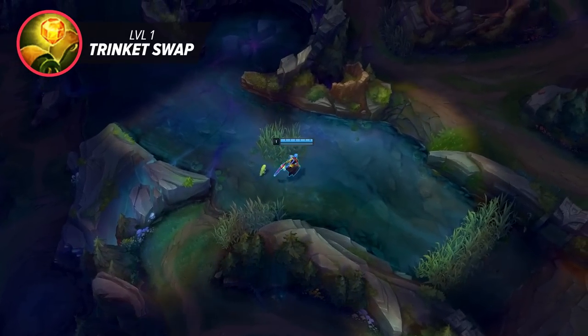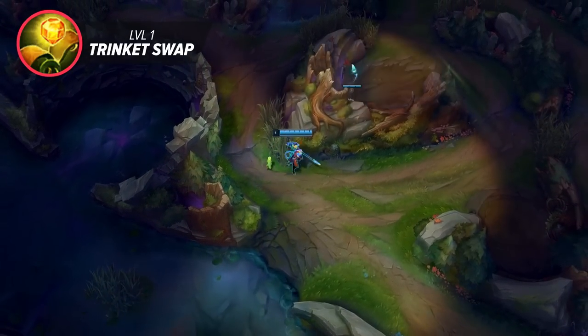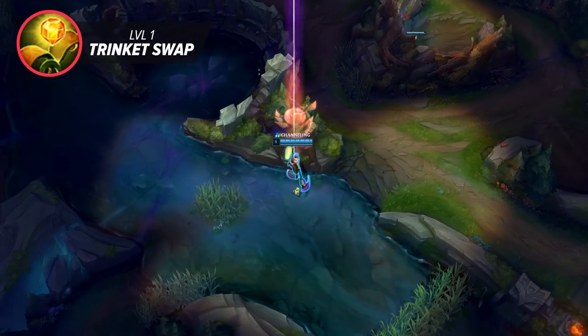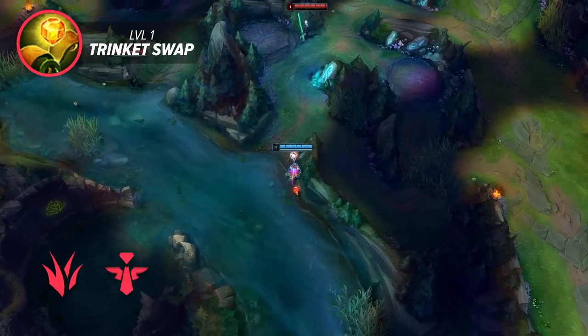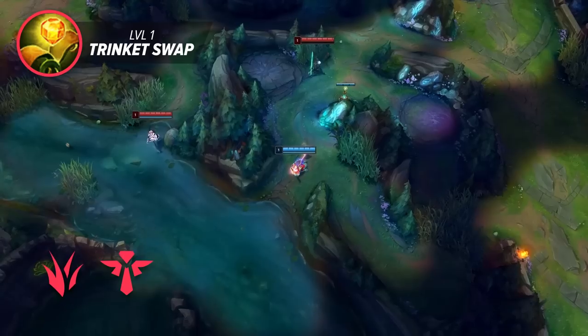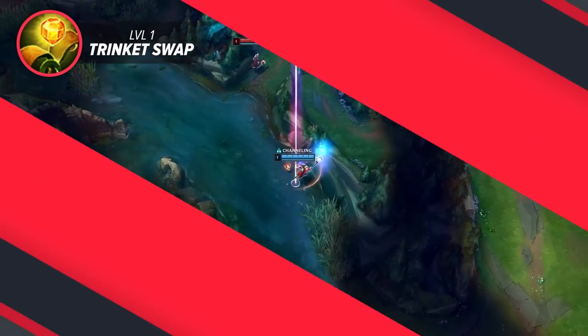If you don't care about being invaded and just want more info on where the opposing jungler starts, you can also throw the ward down on one of their buffs — though this is a bit riskier since it involves crossing into their jungle. This ward strat is typically done by junglers but support players can do the same thing. Having sweeper for lane can actually be really nice, especially if you're playing a champ with good lane pressure since you can deny enemy bush vision entirely.